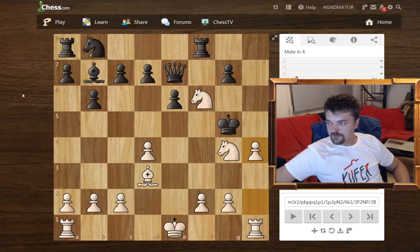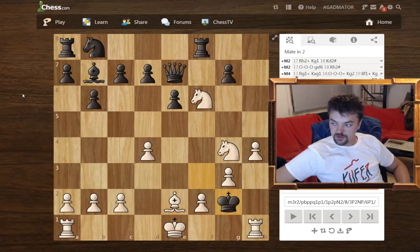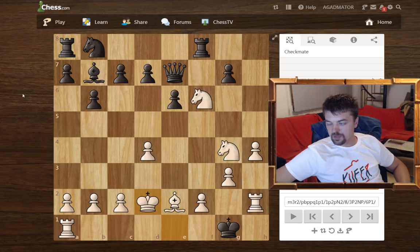h4 check, king to f4 — only move — g3, king to f3 — only move — and now bishop e2 check, king to g2 — only move — rook to h2 check, and now the king goes all the way to g1, only move. And here Lasker finishes it off with the nice king to d2 checkmate.